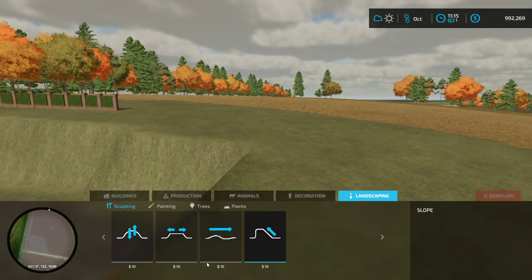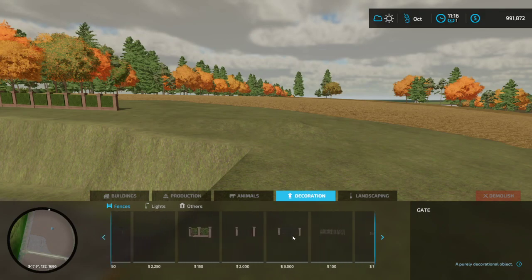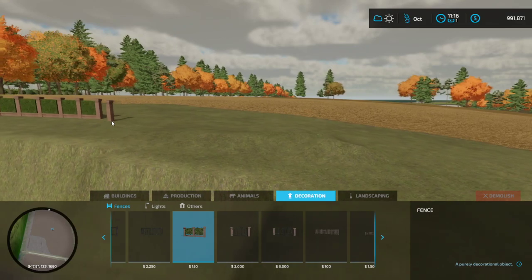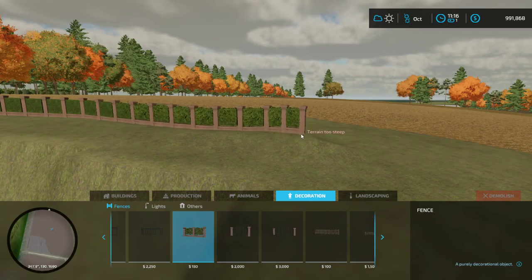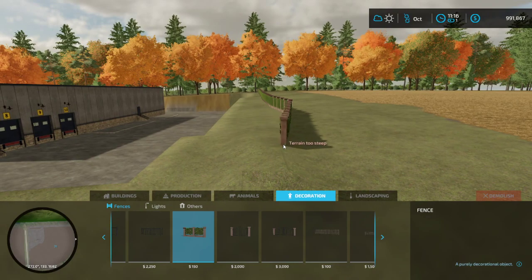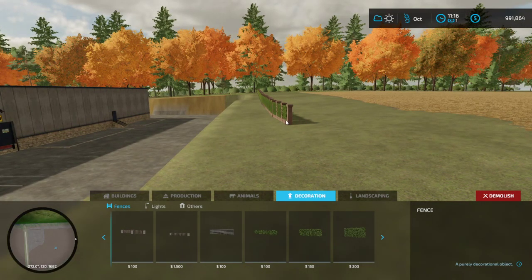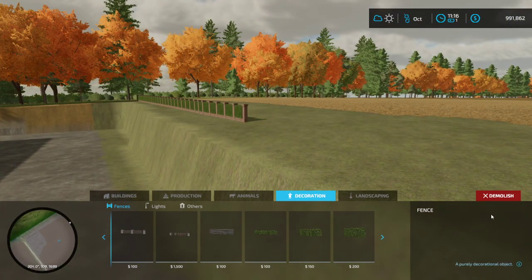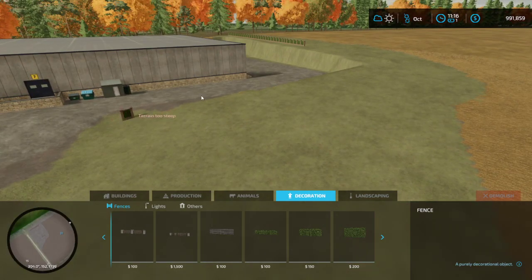I don't want to spend - I mean I don't care about the money because we can always add more money in if needed. I know we're not doing a lot of farming in this episode at least not yet. I don't understand, that looks awful. Demolish. The idea was that I wanted to have it look like a fence there. Maybe I can just do this way - too steep.